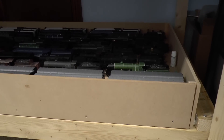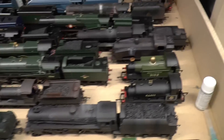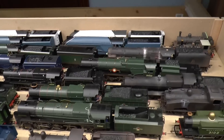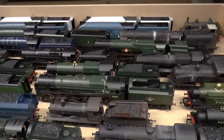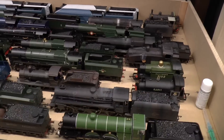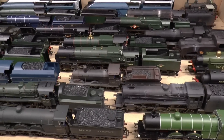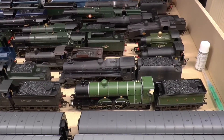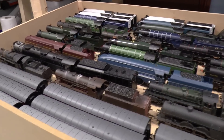I was contemplating putting track on the base but the space the track takes meant I wouldn't have had so many lines of locos. So I thought what I'll do is line the bottom of the drawer with some kind of felt — something beige — so that it just protects the wheels rather than sitting on the MDF. I need to get some felt on a roll I think.